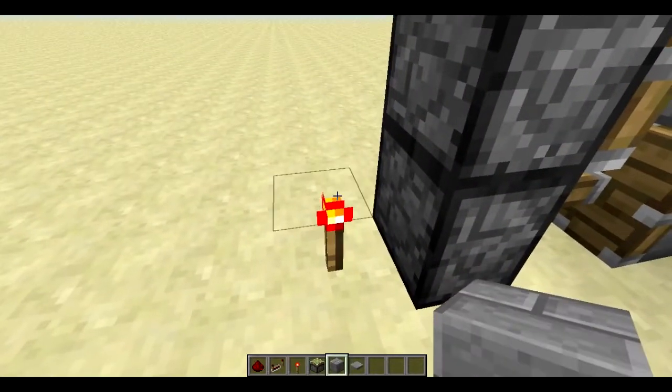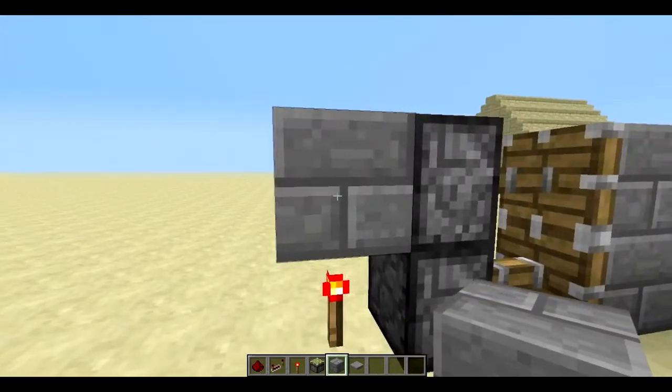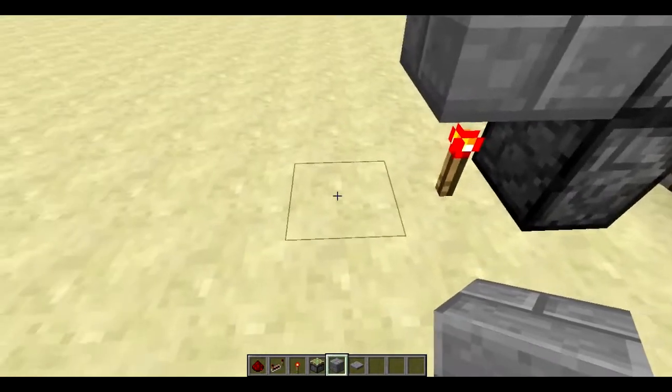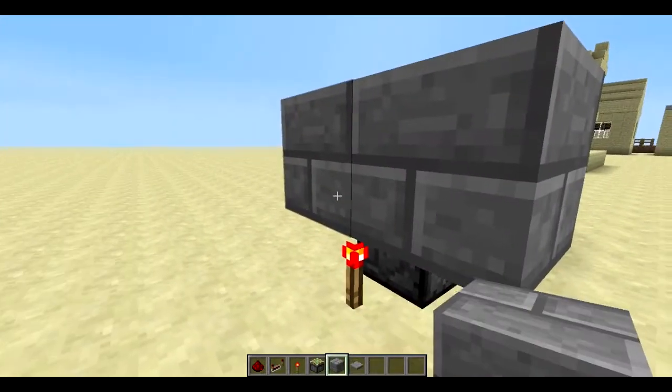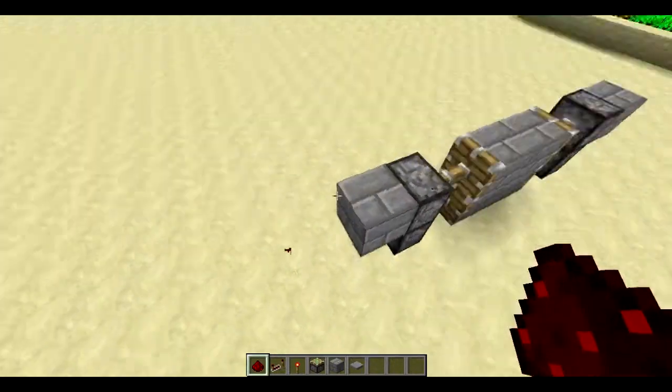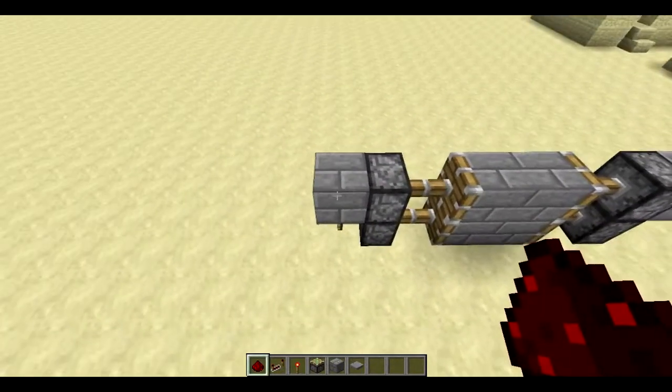And if you place the block on top, the torch strongly powers the block which powers everything around it. So if I put redstone on top of the block, it would power that too because it's on the block and it's in the area.